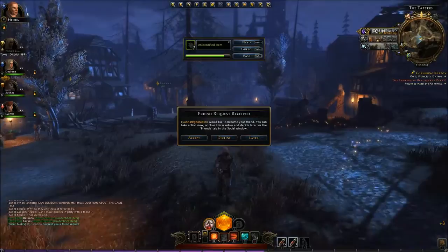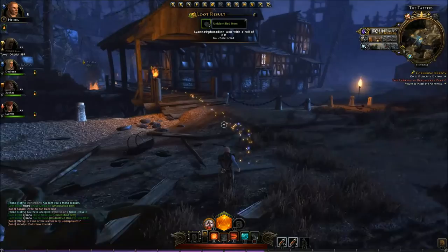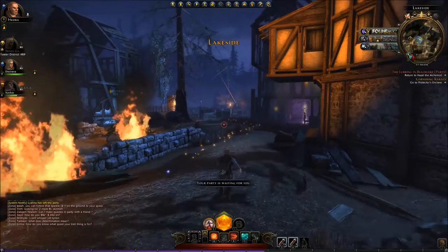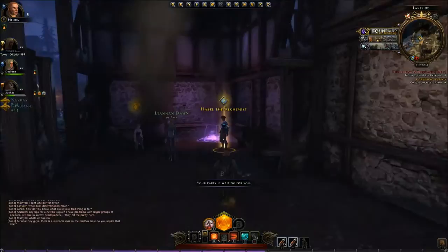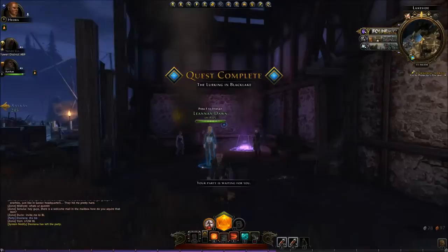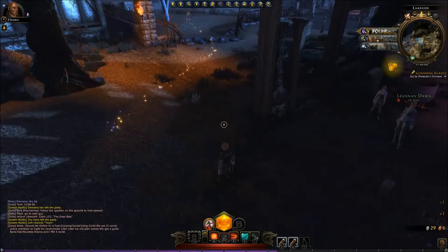I'll do Shift 2, whatever. Aw man — unidentified items. Need a green? I don't know if I need it or not. Party waiting for me — I'm trying to get there. I'll play quest. That was fun. How do I leave the party now? If I just right click — see menu, leave party. Cool. That's the party.